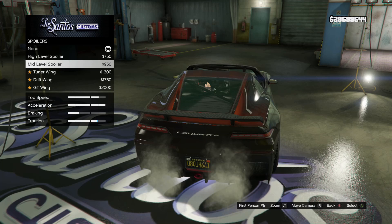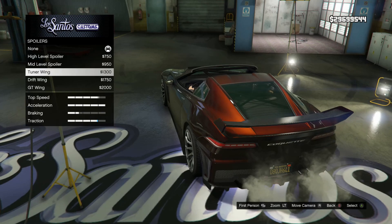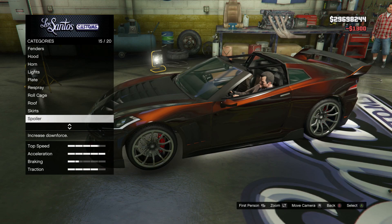Now for the spoiler — lots of spoiler options. We have the high level spoiler, the mid level spoiler, the tuner wing, drift wing, and the GT wing. The GT wing on this car is way too big. The drift wing is alright, but for this car I think this is probably one of the only cars with a tuner wing spoiler that looks like this — I believe the Kuruma also has one similar. I really like it. The parts on the side that connect it to the car look awesome. So I'm going to put that on.